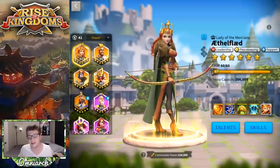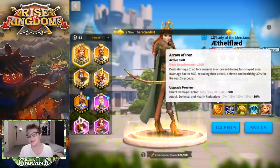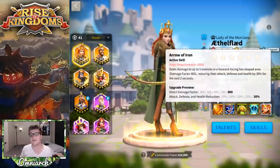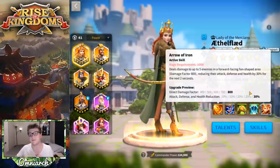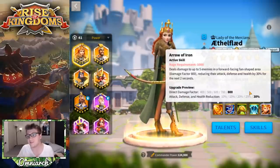Her first skill is called Arrow of Iron — make sure to get this to level five before proceeding because it's an insanely good skill. It deals damage to up to five enemies in a forward-facing fan-shaped area with a damage factor of 800, and reduces their attack, defense, and health by 30% for two seconds, with a 1,000 rage requirement.